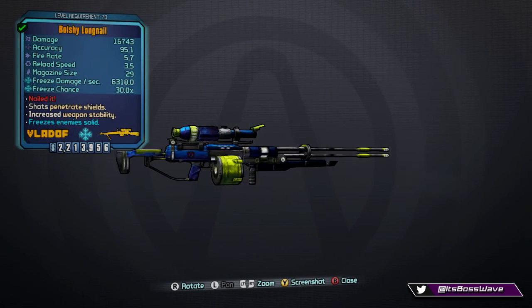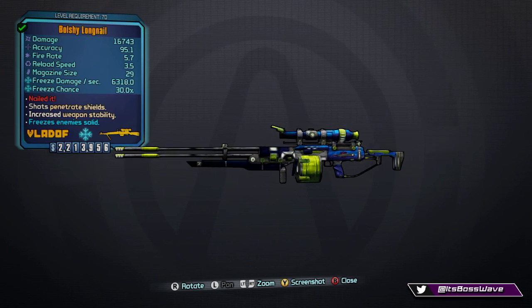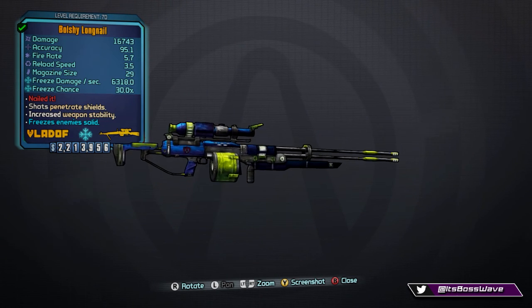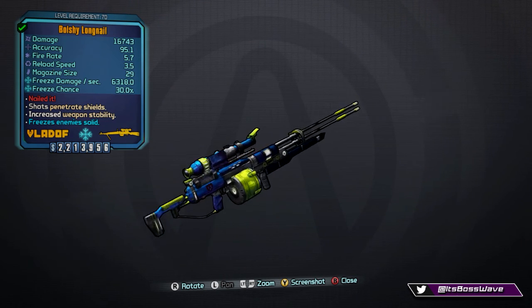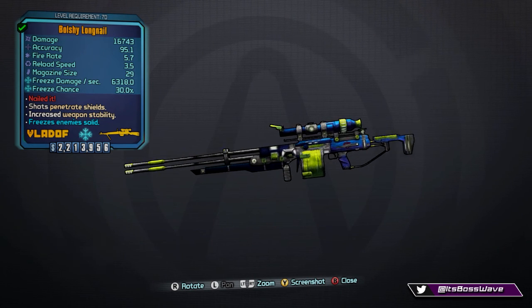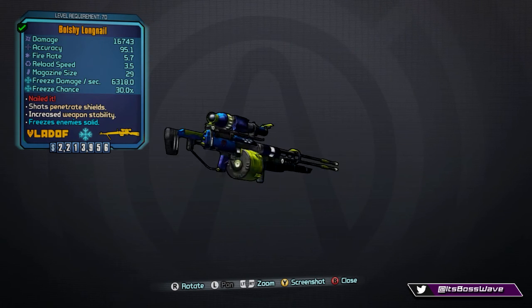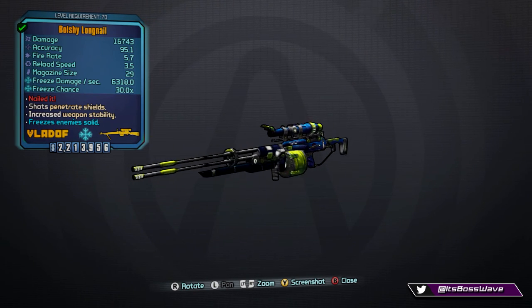The second gun we're going over is called the Long Nail. It's a legendary sniper rifle manufactured by Vladof. The stats are: damage 16,743, accuracy 95.1, fire rate 5.7, reload speed 3.5, and magazine size 29 — a nice big magazine, which is typical for Vladof.